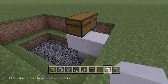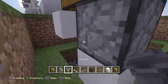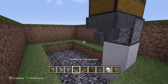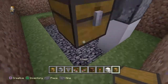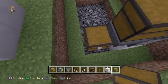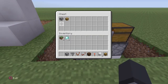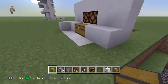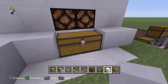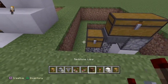Next, put a block there, break that block, and have a hopper going into that block. Then delete that block and have a normal chest going into there. Because that one disappears if you leave it — it goes into there. Say I put that in the trap chest, both items go into there.